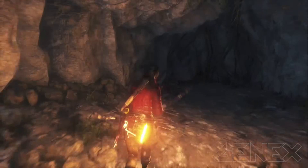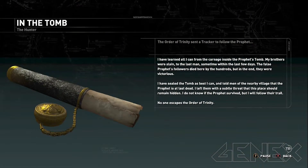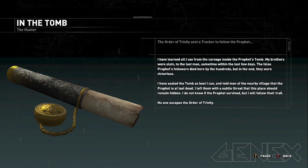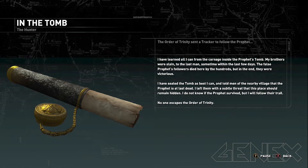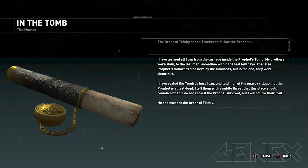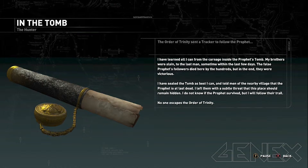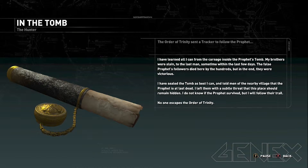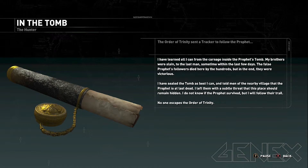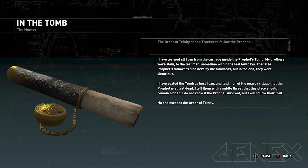I vote for the ladder — hopefully nothing will try to kill us. 'I have learned all I can from the carnage inside the Prophet's tomb. My brothers were slain to the last man. The false Prophet's followers died here by the hundreds, but in the end they were victorious. I sealed the tomb and told the men of the nearby village that the Prophet is at last dead, left them with a subtle threat that this place should remain hidden. I do not know if the Prophet survived, but I will follow their trail. No one escapes the Order of Trinity.'